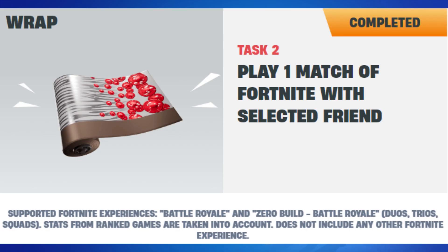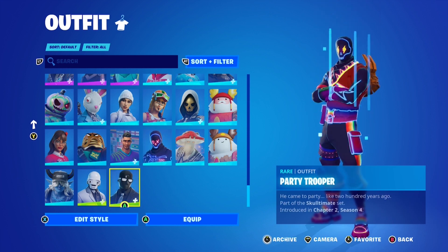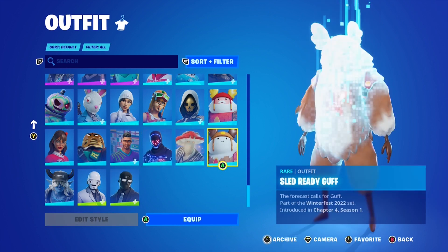After that, you need to play one match of Fortnite with the same selected friend. The supported Fortnite experiences include battle royale and zero build, battle royale duos, trios, and squads. Stats from ranked games are taken into account, but no other Fortnite experience counts. That earns you the wrap.